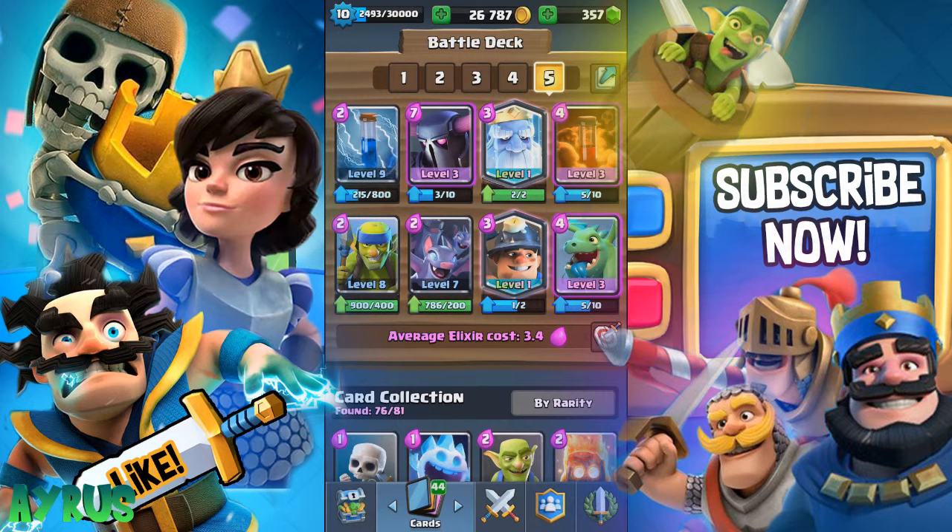The Bats and Spare Goblins distract when the opponent is coming in with a big strategy — we distract and then put in the PEKKA to defend. We also have the Poison and the Miner for extra damage: the Miner does chip damage and the Poison does a crazy amount of damage. Lastly, we have the Zap to reset cards like Sparky or knock out Bats.